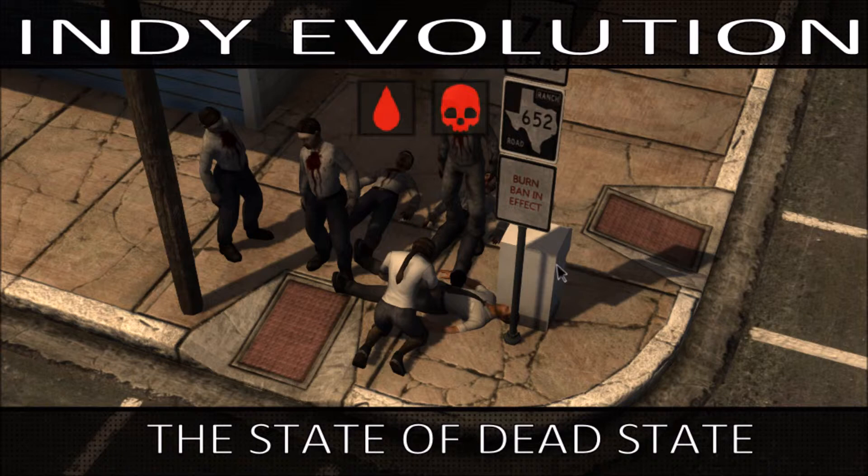In future updates going forward, we are going to see the implementation of character creation. We are also going to see goals added to the game, so in future builds we're going to be seeing some of the RPG elements come in. Goals are actually how your character gets skill points and how you progress your character throughout the game — by accomplishing goals and achieving milestones.